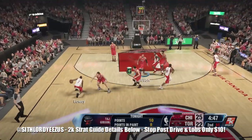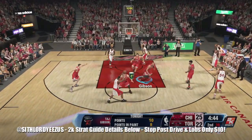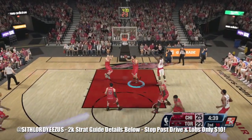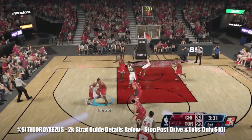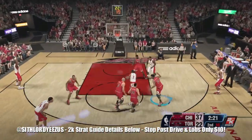A good 1-3-1 user never stays on the guy for two seconds — always anticipate, take risks, and close out. Here I move over to Terrence Ross and force a bad shot because I know they want to go to him. Knowing personnel is huge in the 1-3-1 because if they've got four shooters you have to rotate fast every time.